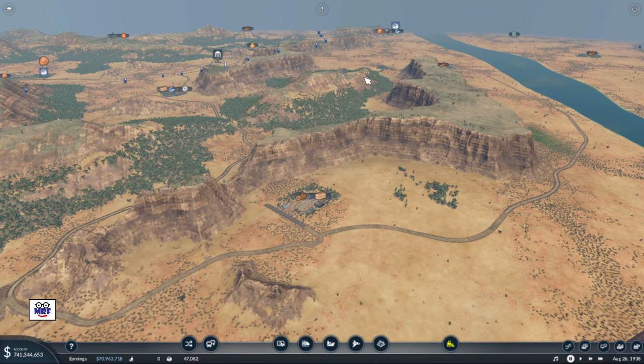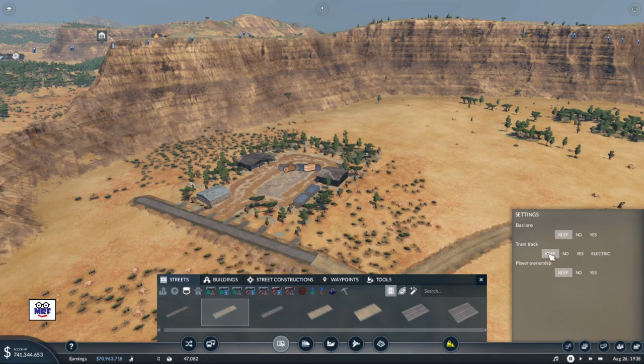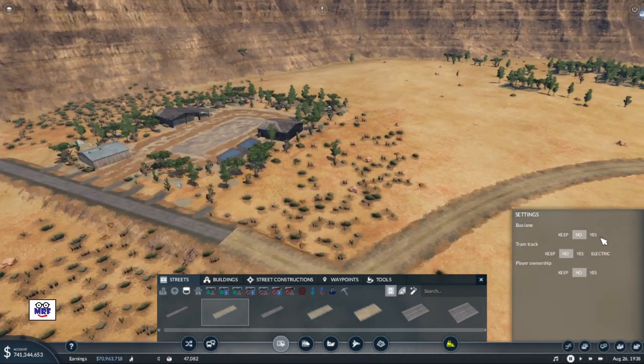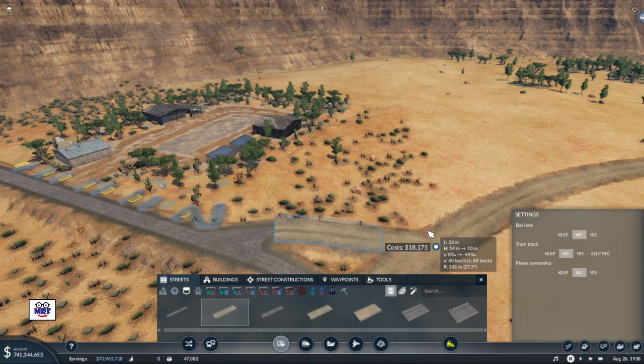We want to head clear across the other side of the map. I could go around the Mesa and the mountain which would probably be the most cost effective, or for fun I could go straight through which would be more as the crow flies - and we're going to have a tunnel or two out of that one. So let's make a more direct route. I'm going to start by putting a little road in here, just something that will help me place a cargo terminus.